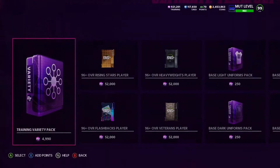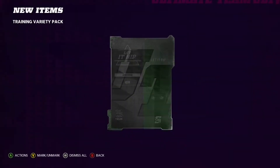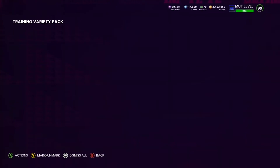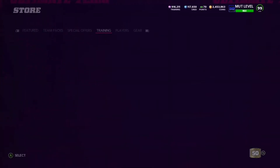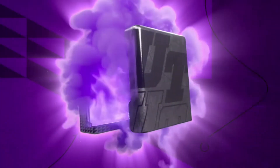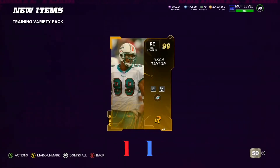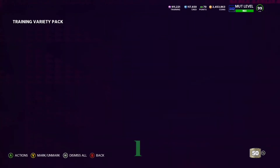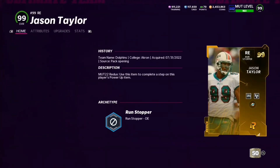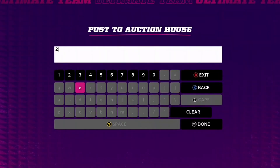We have not seen a blue 50k quick sell either. We've seen some uncommon cards. So far it's okay — 93 is what it is. We get a redux, and then 99 Jason Taylor — that is awesome! I think he's one of those high-selling guys.